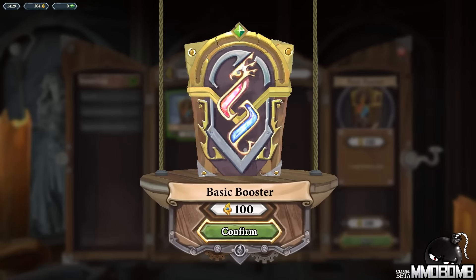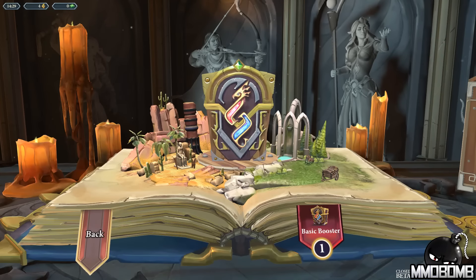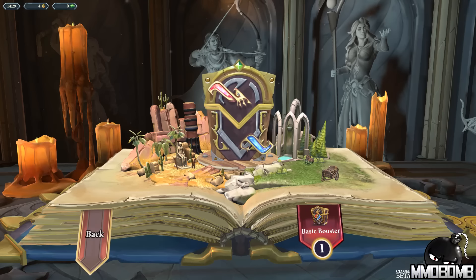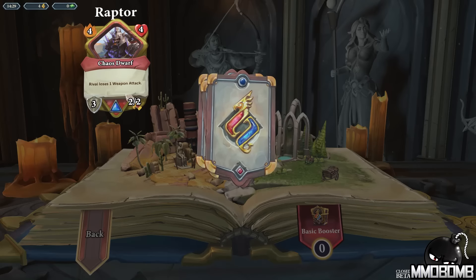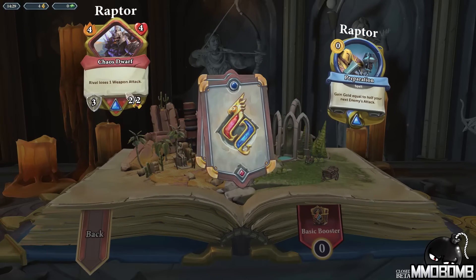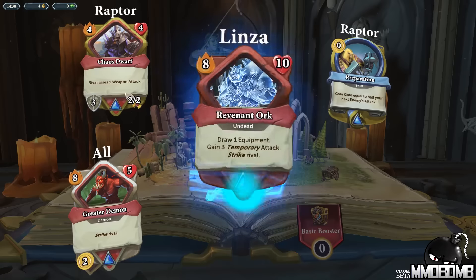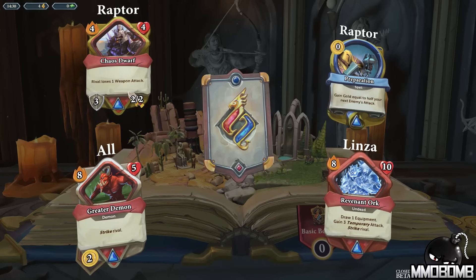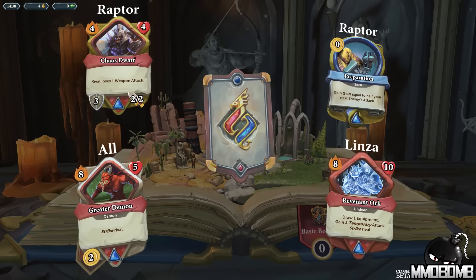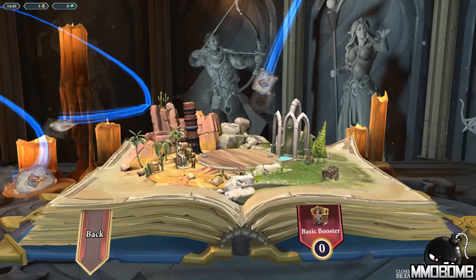Let me go ahead and buy a pack right now and see what I get. Open. I've never opened a pack before — what does it look like? Click here — there we go, open up. The cards fly around. A chaos dwarf — rival loses one weapon attack. Oh, that's for Raptor only, the guy I just played. Some cards are generic, but all I'm getting is raptor cards now. Gold equals generic. This is for anybody — gives a free strike afterwards. Oh, that is huge — draw one equipment. Gain three temporary attack. I do not know what those mean and there's no tooltip for them. And if you have one attack, gain two attack — kind of simple. The cards go into my book.